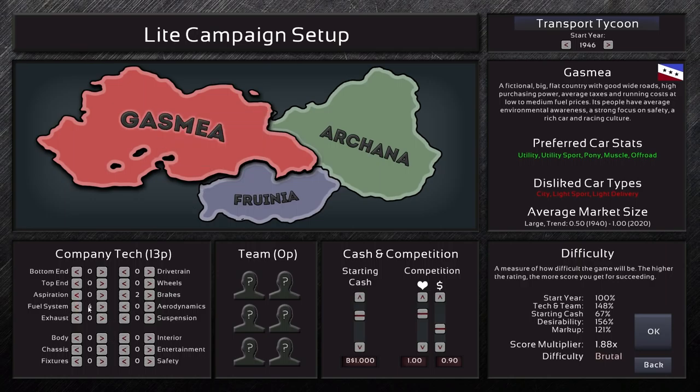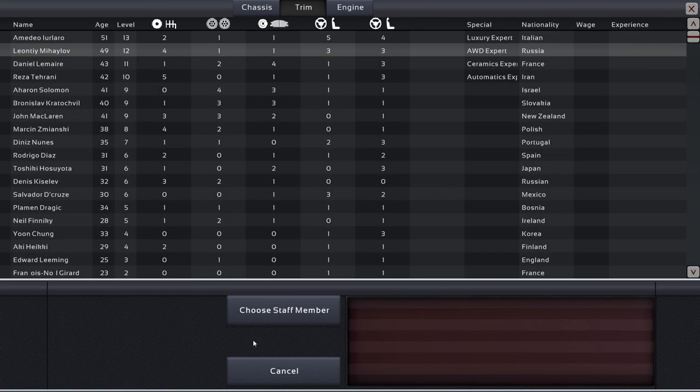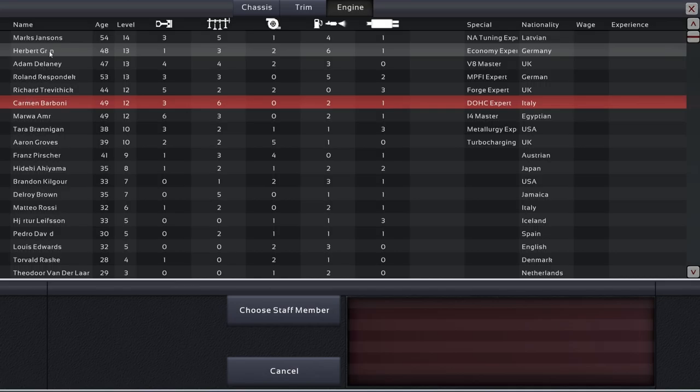I chose fuel system tech because we want to be reliable mainly — not necessarily great at economy, that's a secondary concern — and a little bit of brake tech to have right from the start. This is pretty much useless later, but because I'm just playing the starting phase here, that doesn't really matter.